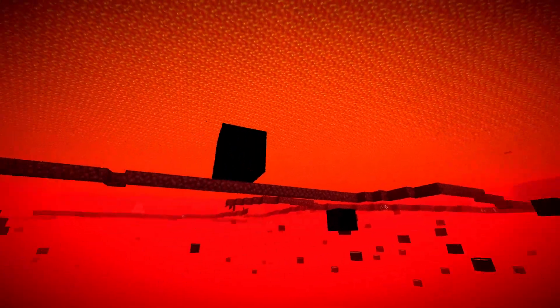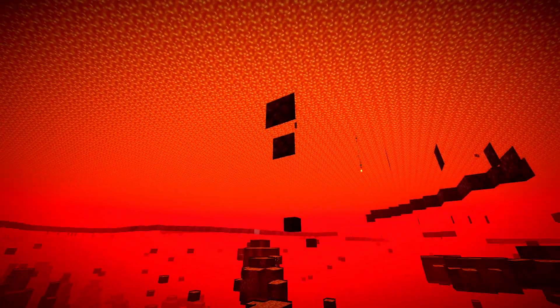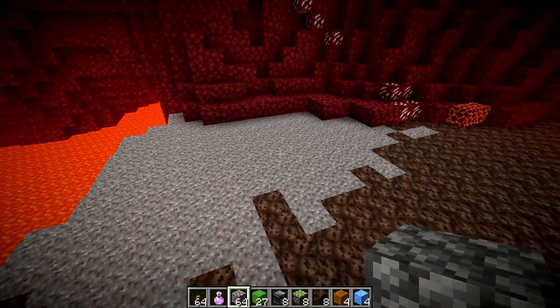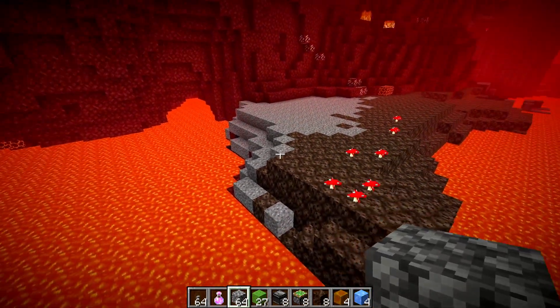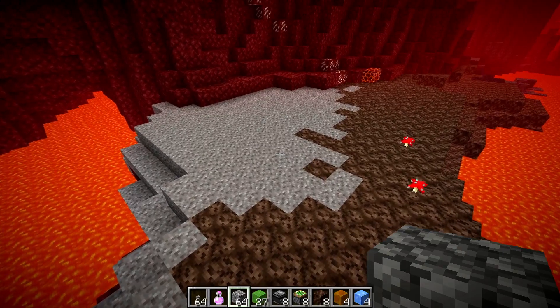Right here looks pretty good — we have a super open and deep lava lake. In creative mode you can go into spectator and look for yourself, but in survival it's going to be a little trickier. Digging into land is probably going to be easier for survival. I'm going to be showing you mainly how to do it in creative since I imagine most of you will be doing this in creative mode, but I'll quickly show how to do it in survival too.